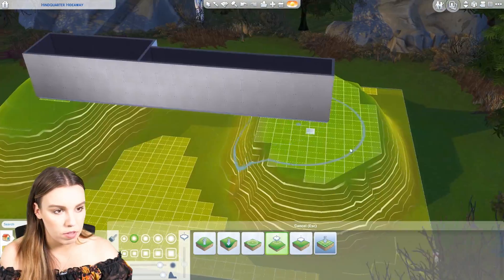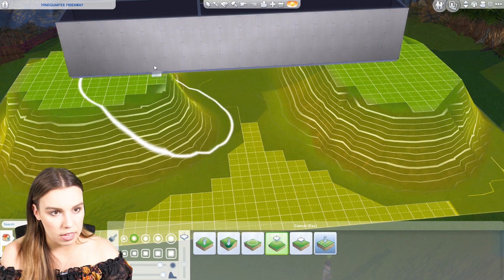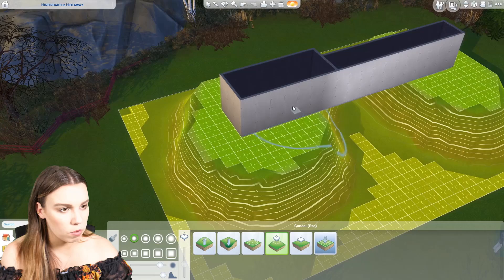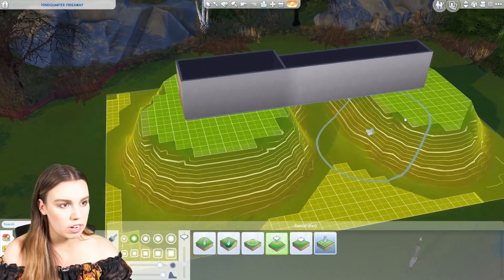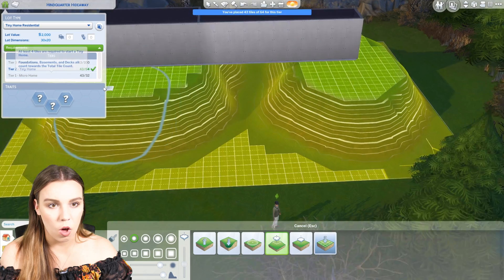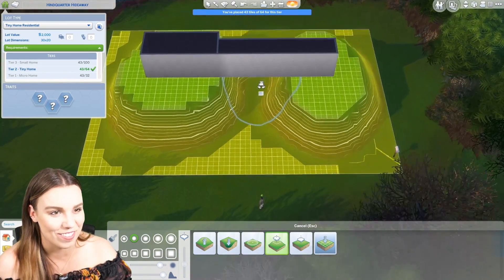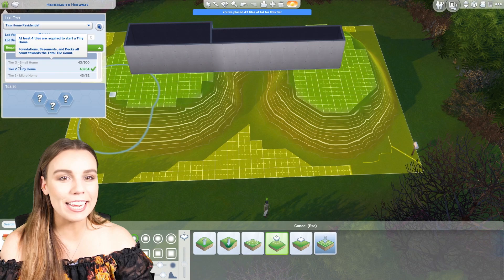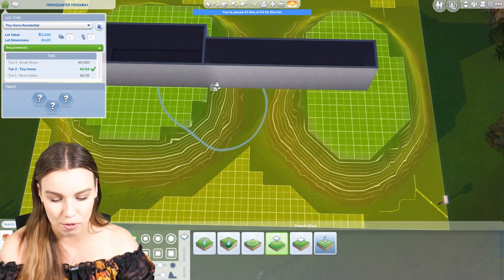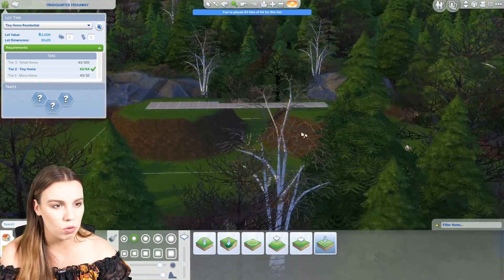It kind of looks like it's resting on here. I'm just going to give it a little bit more surface because we can always make it smaller later on. I'm thinking if we make two micro homes, then technically it's going to create a tiny build — because micro homes are what, 32 tiles? It's already 43 tiles just with the bridge. It might end up being a small home in total, but we'll try and keep them as small as possible. I guess this is a challenge because you're trying to make two in one.